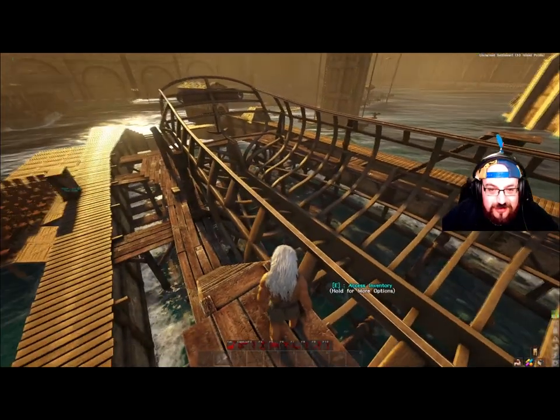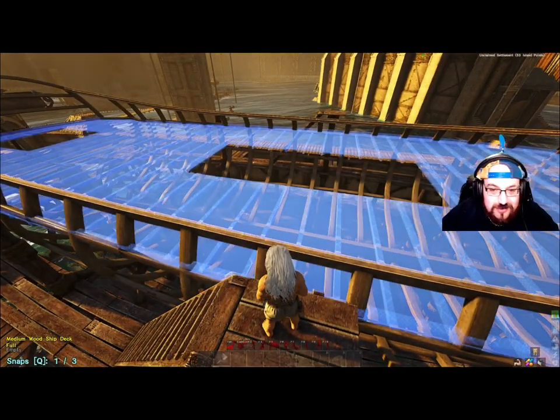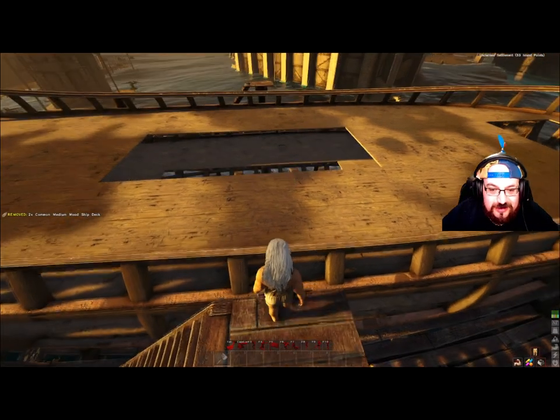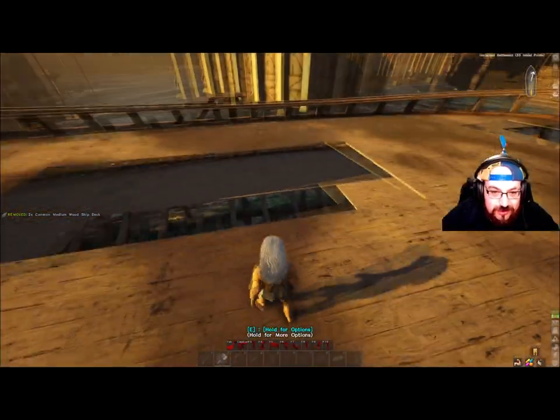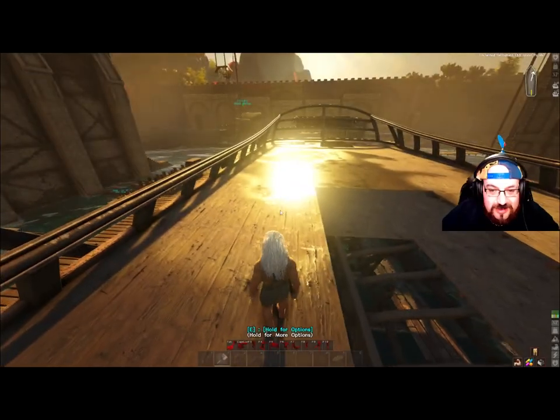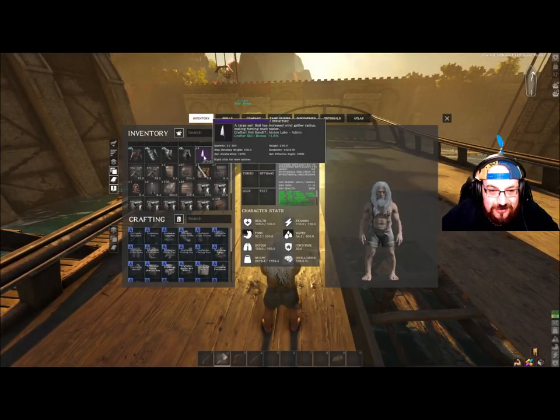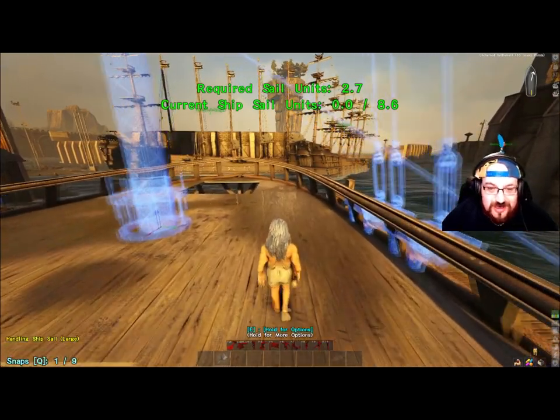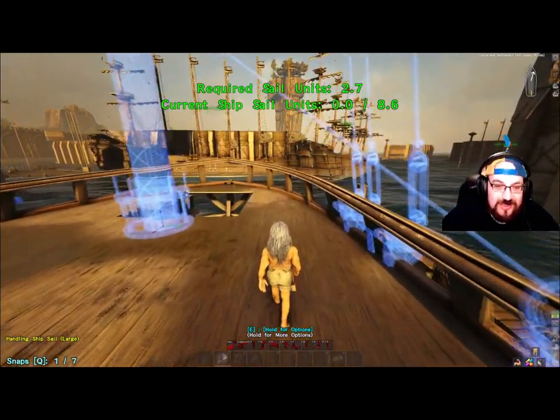Once you have your brig frame, obviously the most important thing is you do the top and the middle deck like that. You don't need the bottom deck, you don't need anything else. The first thing I do is sails — it's just so much easier to start from front to back, it's the best way to do it.